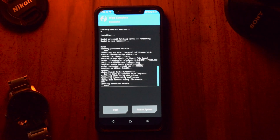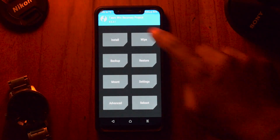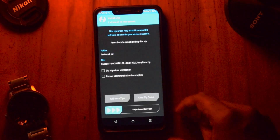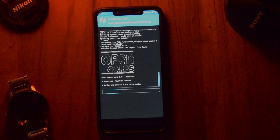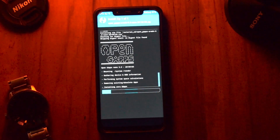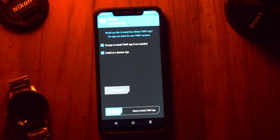Once the wipe is done, head back to the Install section, select your ROM and install it, then select your Google Apps and install those as well. After that you can flash any kernel — I flashed the Franco Kernel — or flash the necessary files if you want to root. Make sure you flash in the correct order: ROM first, then GApps, then the kernel. Also make sure you're downloading the correct version of Google Apps — links are in the description. Once everything is flashed, tap Reboot System. The first boot will take a while, and after that you'll see the setup screen.